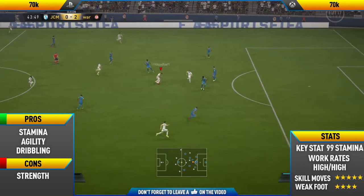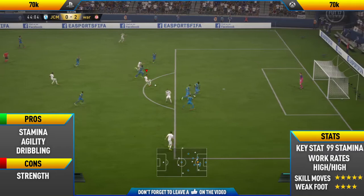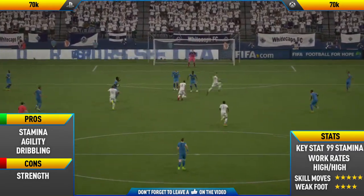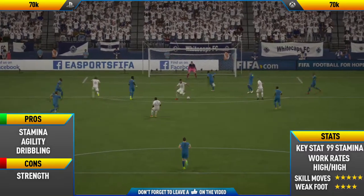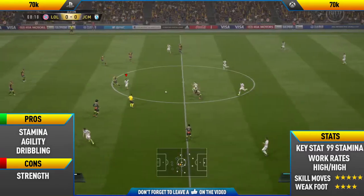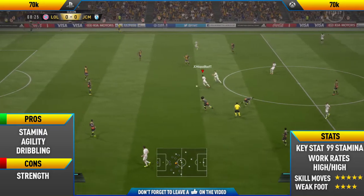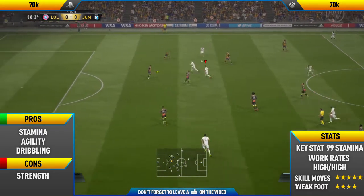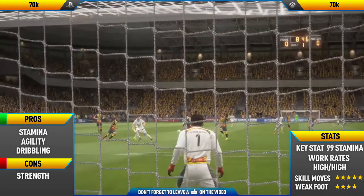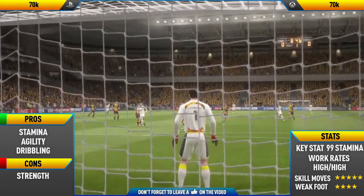The main reason I would recommend getting this card is just because this guy's agility is honestly incredible. He's definitely the most agile player I've used this FIFA — more agile than Aubameyang, more agile than Ronaldo, even more agile than Neymar in my opinion. He does skill moves so quickly as well, he's definitely the quickest player at performing skill moves. So if you're looking for a really quick, agile player, Gabriel Jesus is the player for you.